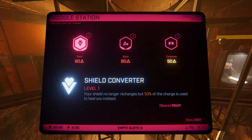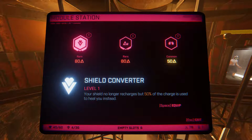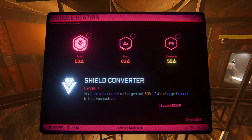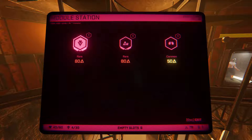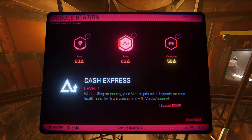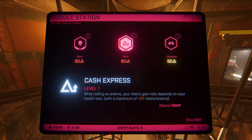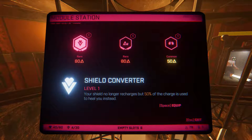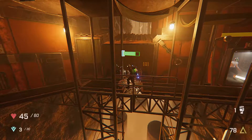Your shield no longer recharges, but 50% of the charge is used to heal you instead. I think that would conflict with what our build is — because if we can't get a full shield, then we can't do the quicker attack. At least, unless it operates a different way. When killing an enemy, your Vesta gain rate depends on your health loss, maximum of plus 20 Vesta per enemy. I don't really want any of these.